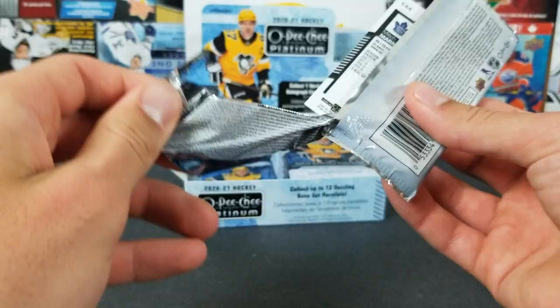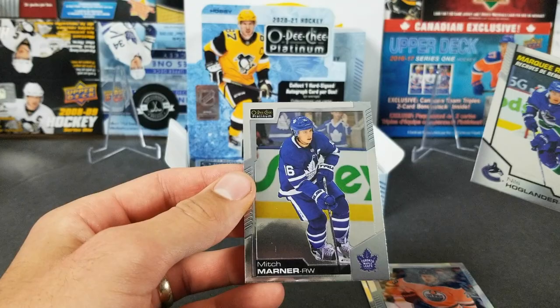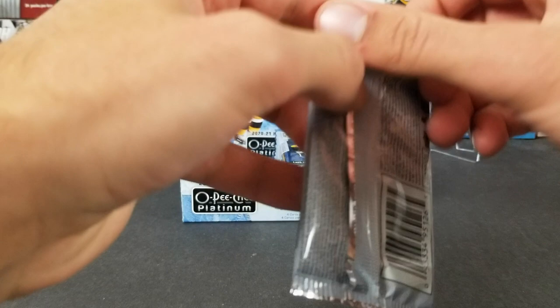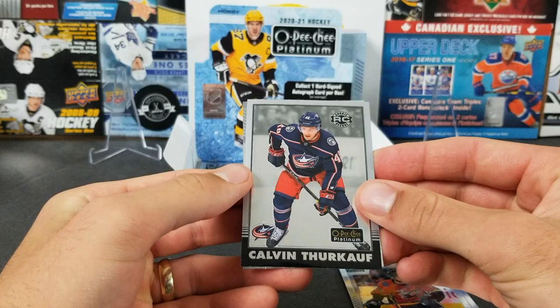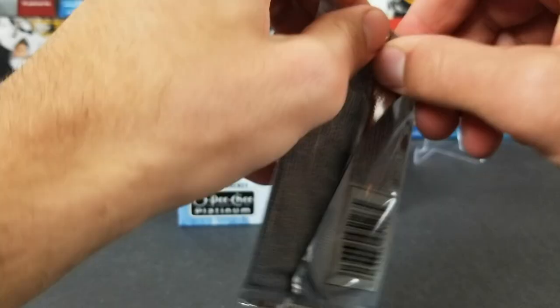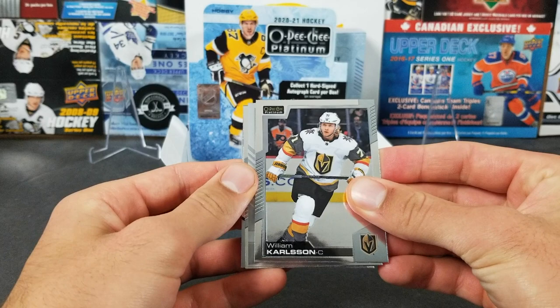Kevin Fiala. We got PLD, dry saddle rainbow, Nils Hoglander marquee rookie — there we go — and Mitch Marner. We got a retro here: Connor Brown, Lea Slinholm, a retro rookie of Calvin Turkoff, and Kiefer Bellows. Almost halfway through the first box. Still looking for an auto and another numbered card. We got William Carlson — oh, there it is.